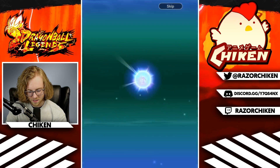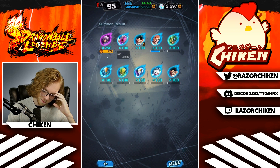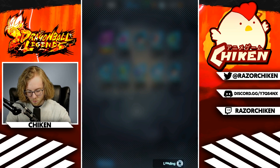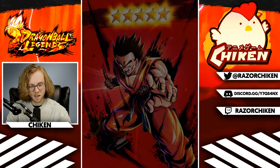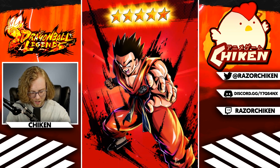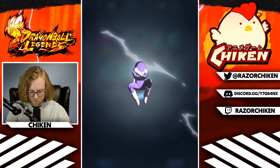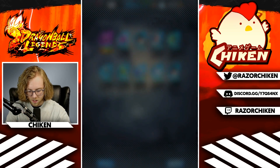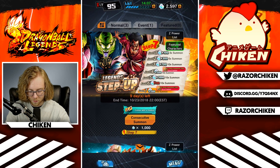Oh my god, they're gonna do me like this. Game, what have I done to deserve this? We know Gogito, we know Janemba are on the horizon — even if they're not early November releases, they're coming. We know there's another banner probably before that. I dropped a thousand crystals to pull an extreme Trunks, and that's just 250 Z medals. Wow.